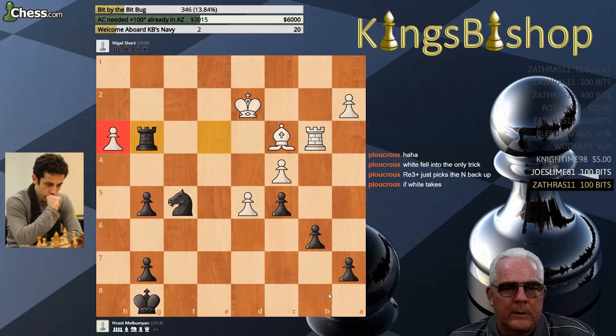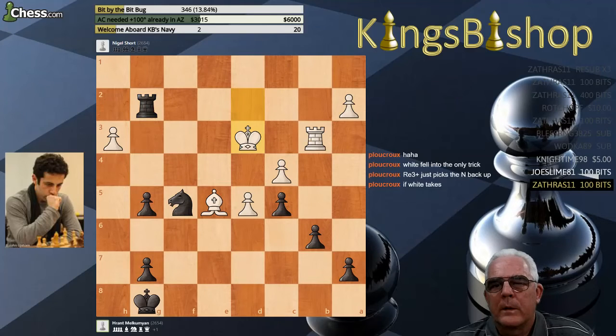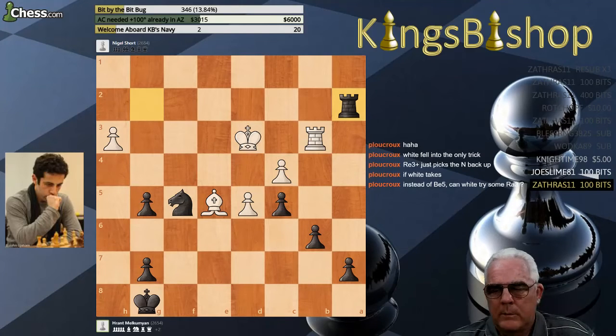Plus now the H-pawn is in question to boot. So Bishop to E5, Rook G2 check. Now the A-pawn can be captured, and it is. Really good moves here by Grant Malkoumian.